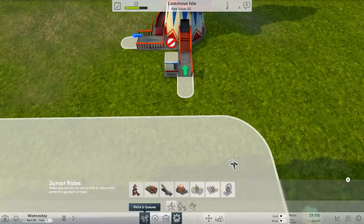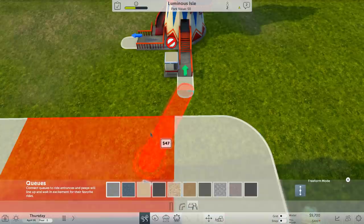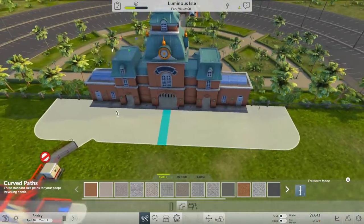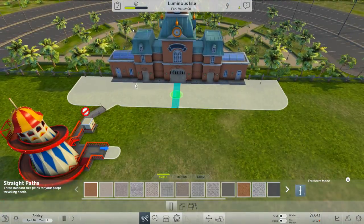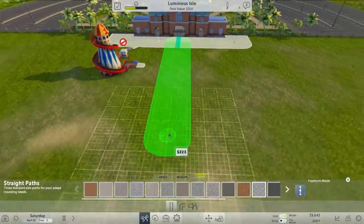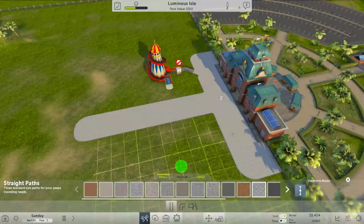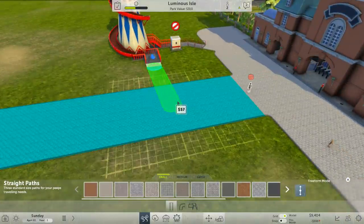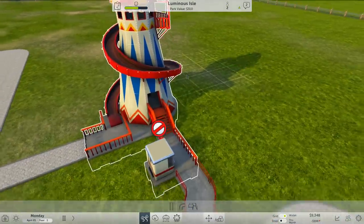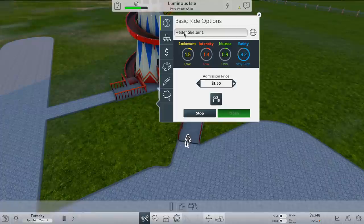We need to add some paths and queues. Let's have a queue to get in — we can add that here. Then we'll have the path for them to come out. I want a big path through the middle — let's go for the diamond-tiled brick. I want that nicely on the grid. There we go, that looks good. We can open this ride now. We can change the name if we want to.